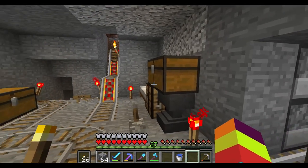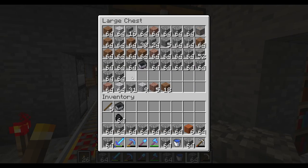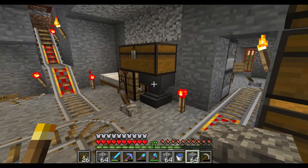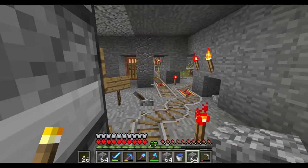We're going to be building a skyscraper. I've already made part of it but we're going to be expanding it, and we're going to need a ton of cobblestone. We're going to run out very fast even though I have tons because we just built straight up.